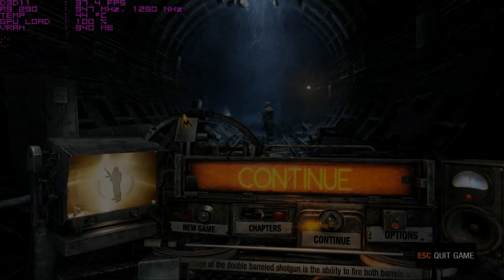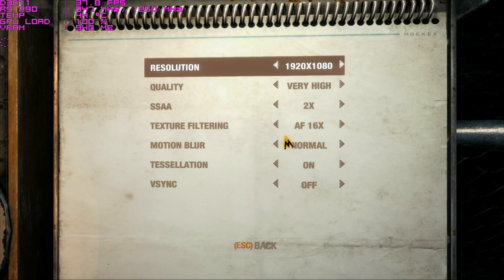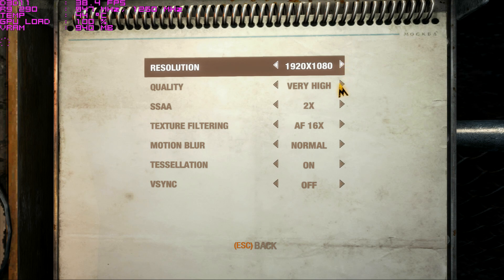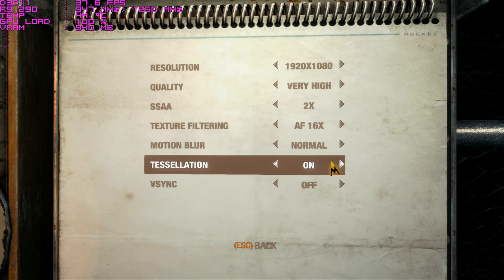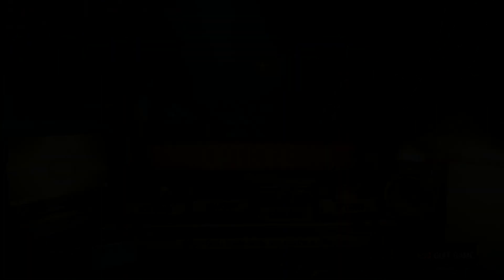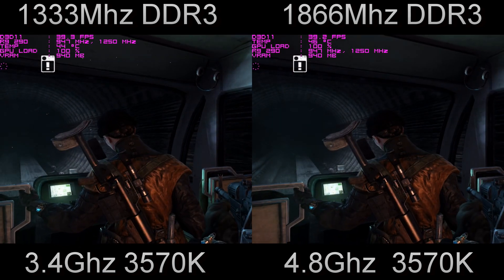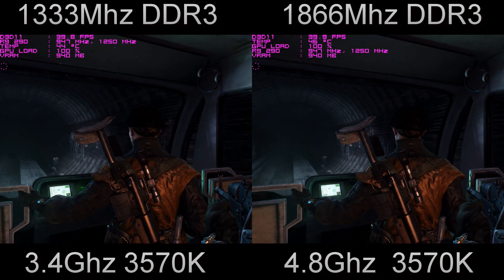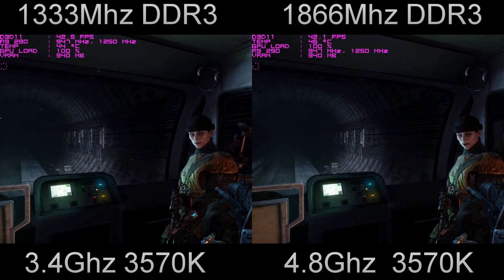Next up is Metro Last Light Redux. These are the in-game settings — everything maxed apart from AA once again. No need to butcher your FPS just to get rid of a few jaggies, and with 2x SSAA there aren't really any jaggies anyway. Hopefully this game will show some kind of improvement with an overclocked CPU and overclocked memory.